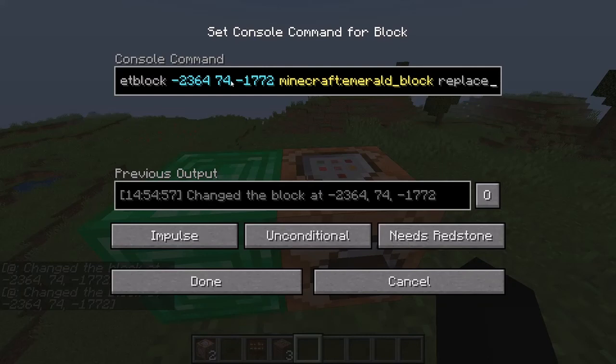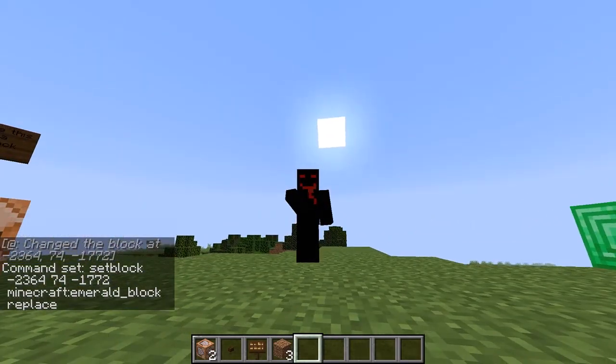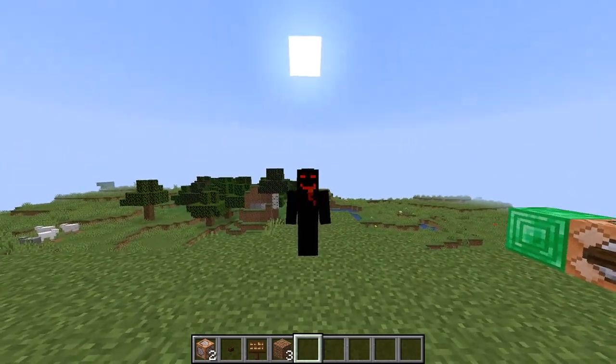That's really what you have to do: use the setblock command, put in the coordinates as to where, and choose what kind of block you want. And then decide — do you want to destroy the block, keep it, or replace it? One of those. That's really it. And if you guys enjoyed this video, please be sure to leave a like and subscribe. It really means a lot to me. Hope you guys have a wonderful day or night. Goodbye.